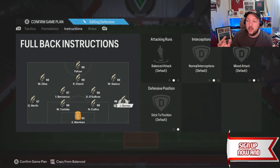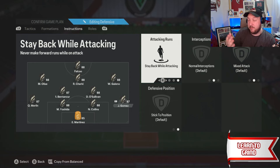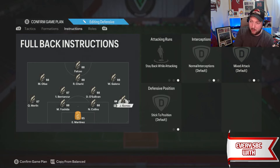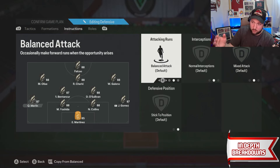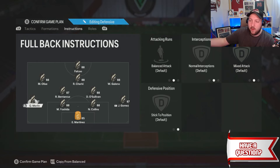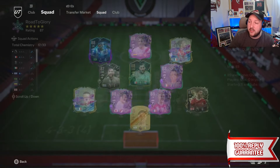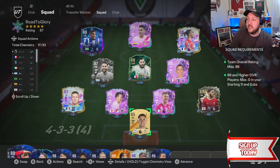Your striker is set to default getting behind. Right winger stays back on attack, CAM is get into the box for a cross — same for left CAM. The central CAM is default but get into the box for a cross. Your two CDMs should be your most defensive players — cut passing lanes, stay back while attacking, cover center. Left back and right back both stay back while attacking. The most attacking fullback goes balanced, the most defensive stays back.